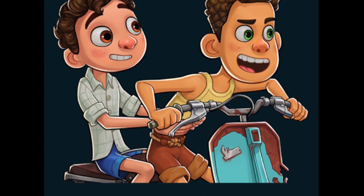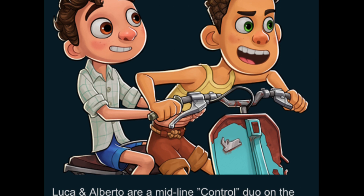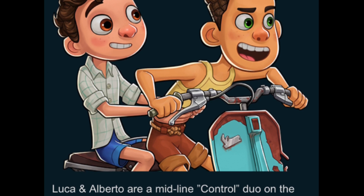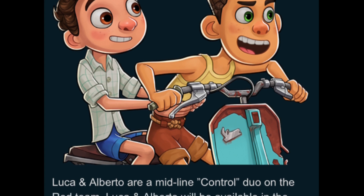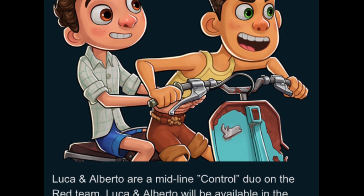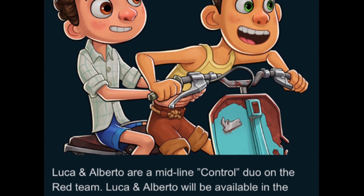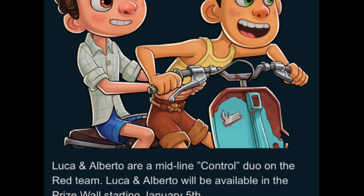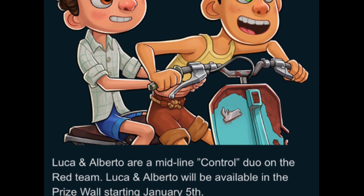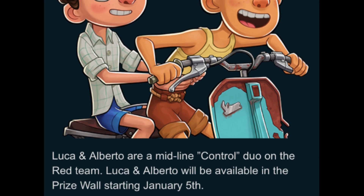We have quite a few of the Pixar series now in the game, and this is another one we didn't have — a pretty recent one that's cool to get. It's also cool to get another duo; it's been a very long time since we got a duo character. They look pretty good, they're fun characters, and they're gonna be a control duo. They'll be on the prize wall starting January 5th, so that's this coming week.